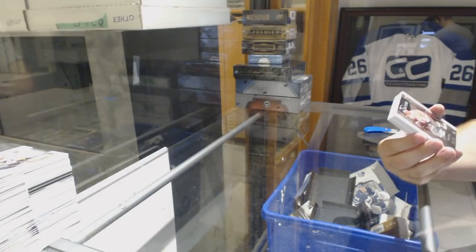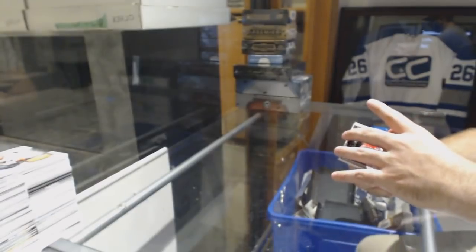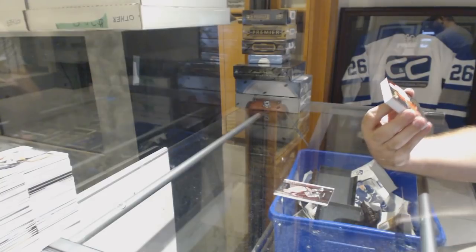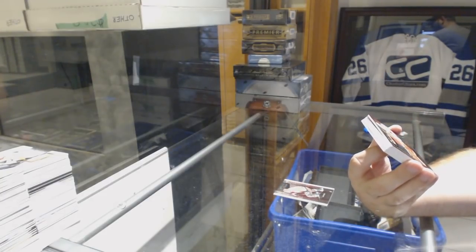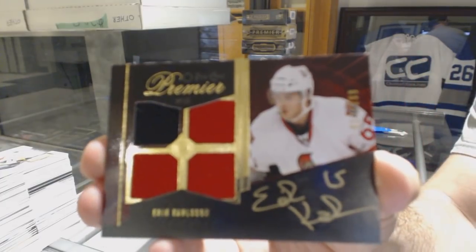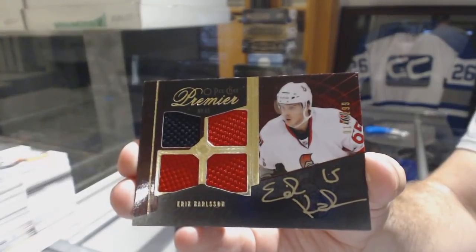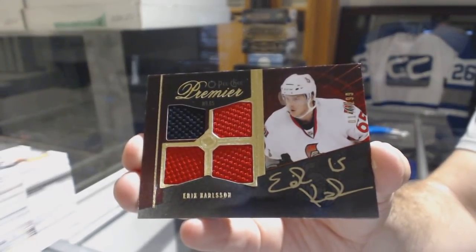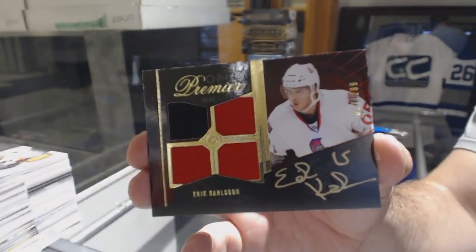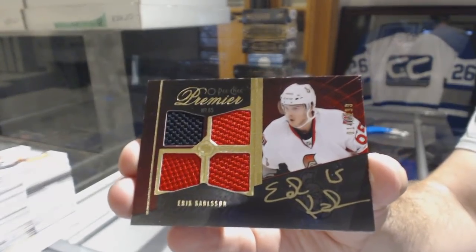For the Carolina Hurricanes, numbered 225, Eric Staal. And actually, you know what, even maybe San Jose at this point. That's a good one — numbered 299, Quad Rookie Jersey Auto for the Ottawa Senators, Eric Carlson. Beautiful.